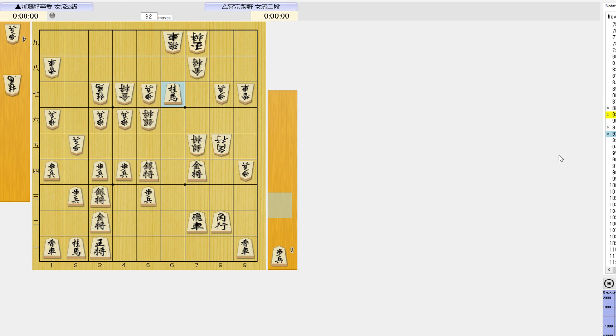6-7 knight with check. What this does is it draws the rook up so that it can be attacked, and white can defend and secure his attacking pieces with tempo. If the gold takes, then it blocks the way of the rook, and the gold falls.